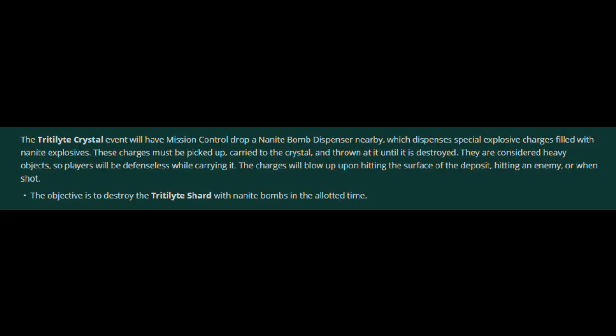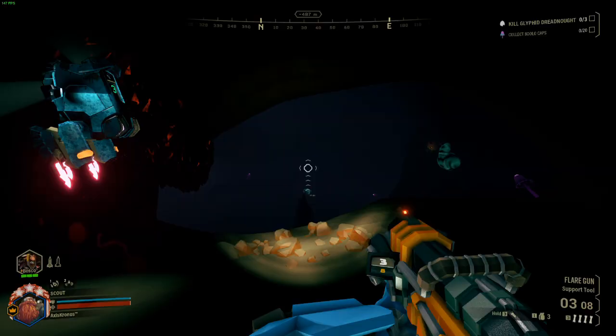The wiki's information on this event is pretty light, however that's okay because it's one of the more simple ones. All it consists of is the crystal itself and a nanite bomb dispenser that will drop in at a random location nearby.